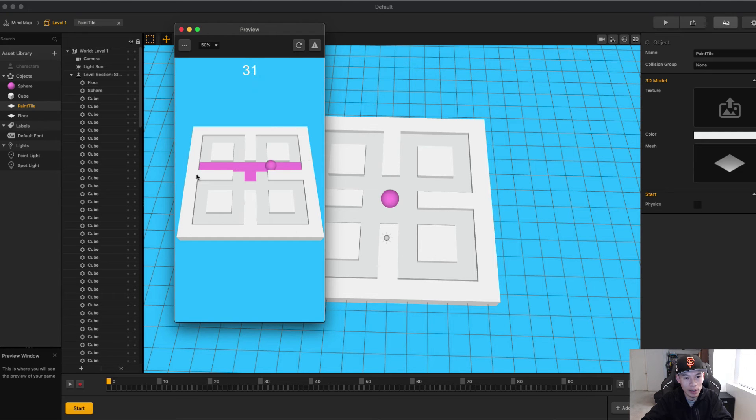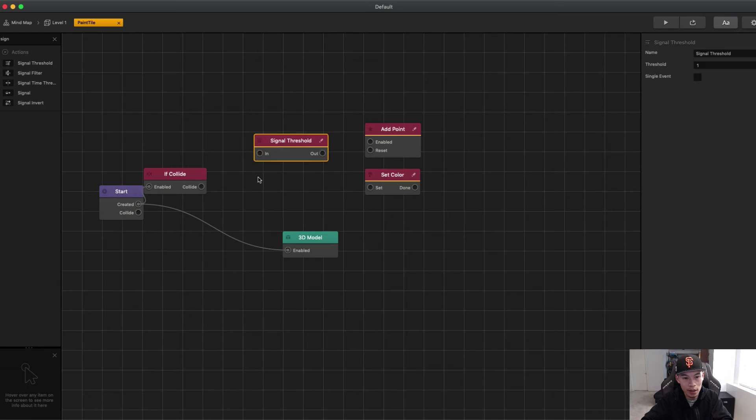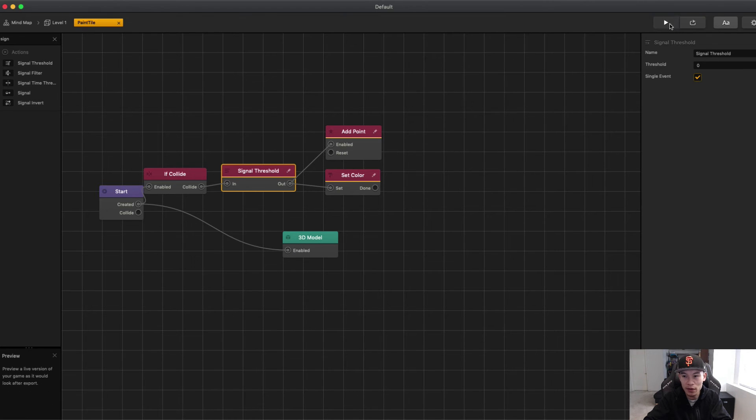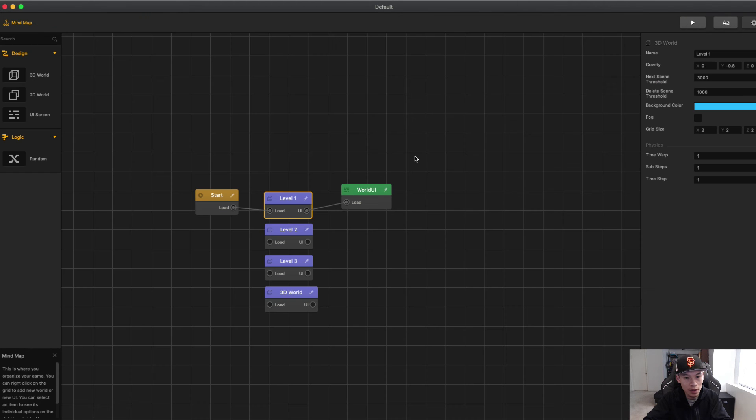You can see it's double-counting — every time I go on the same tile it counts again, which isn't what we want. We need to add a threshold so it only counts once. When you set this to zero, zero is actually one; one is actually two. Then we set it to Single Event so every time you go on the same tile it doesn't count twice. This is how we keep track of points to get to the next level — 53 points will take us to the next level.